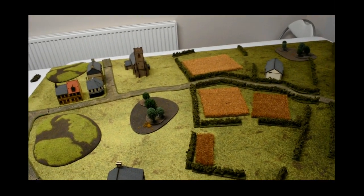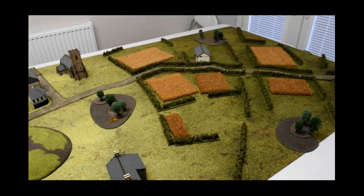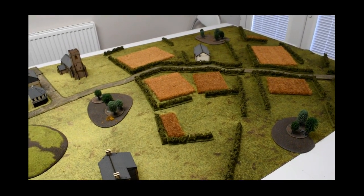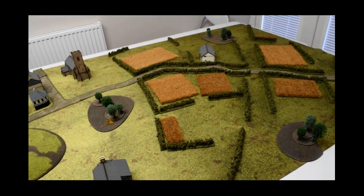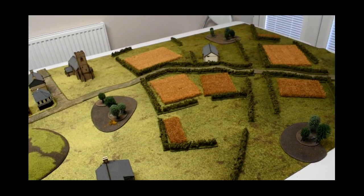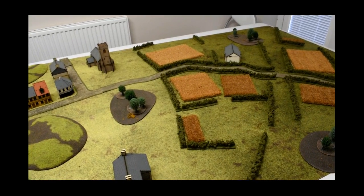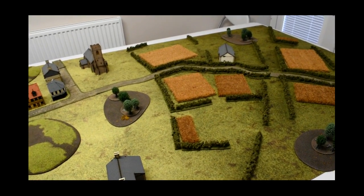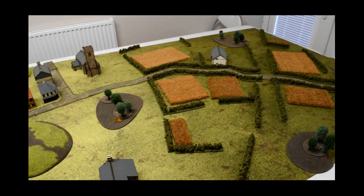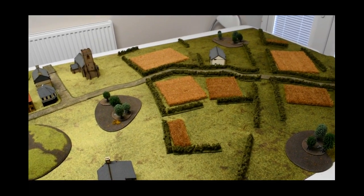I'm going to be the attacker in this mission. Richard will be picking where he's going to be defending. I get immediate non-scattered reserves and he gets delayed scattered reserves and also gets ambush. No doubt there's going to be at least something with a 17-pounder in ambush, so my Panthers don't look so big and scary now. I've not had the best of luck with Panthers, especially SS ones that really backfired on me.